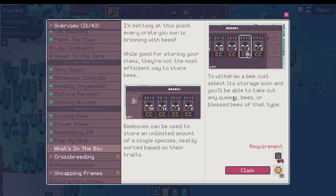What's in the box? I'm betting at this point every crate you own is brimming with bees. While good for storing your items, they're not the most efficient way to store bees. Bee boxes can be used to store an unlimited amount of a single species, neatly sorted based on their traits. To withdraw a bee, just select its storage icon and you'll be able to take out any queens, bees, or blessed bees of that type. That's awesome — we need to make a bee box.